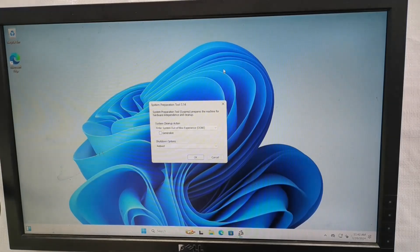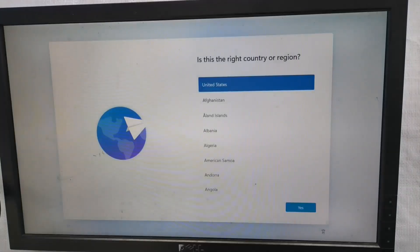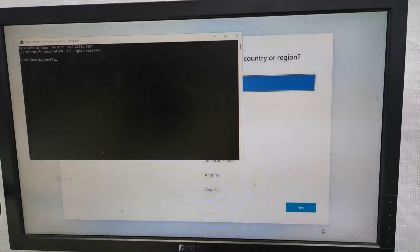Once I verify it can reboot back to the out-of-box experience, you can either do Shift+F10 to bring up command prompt and type the shutdown command, or you can just tap the power button.